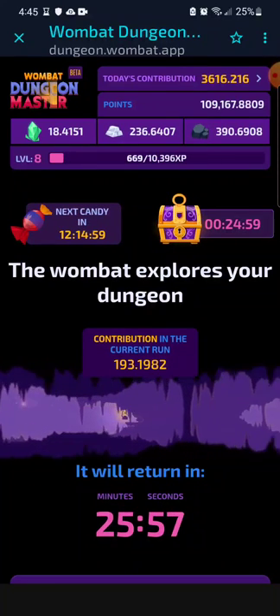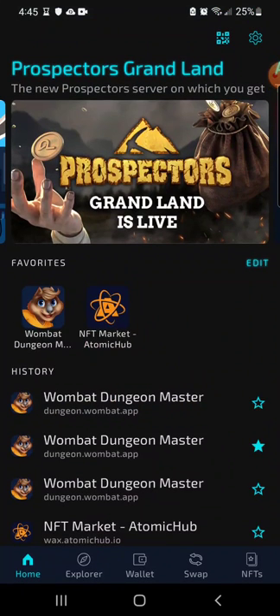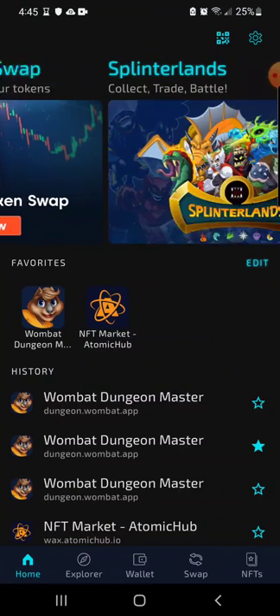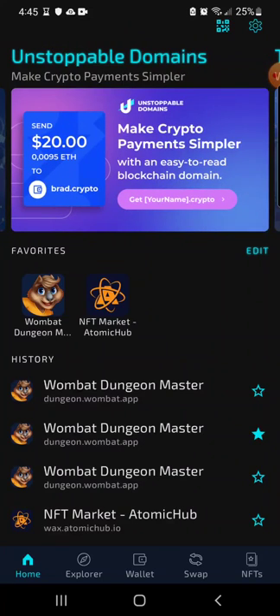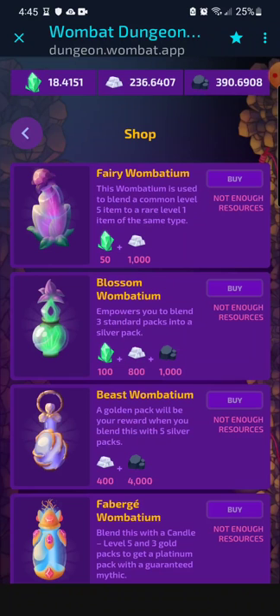A first really good tip: if I back out of the Wombat app, I have Wombat Dungeon Master favorited. You definitely want to favorite the game so that right when you load into the app, you can just click on it, load it, and it goes in. Because I used to have to find the game every time. It's a lot easier to do that.